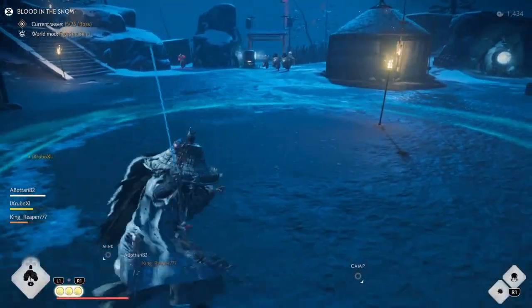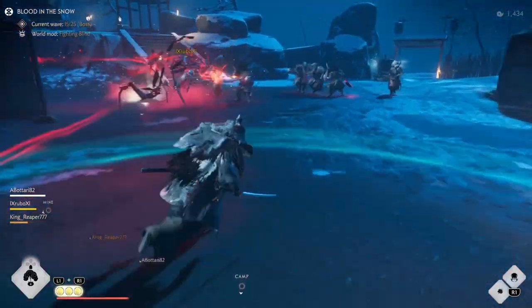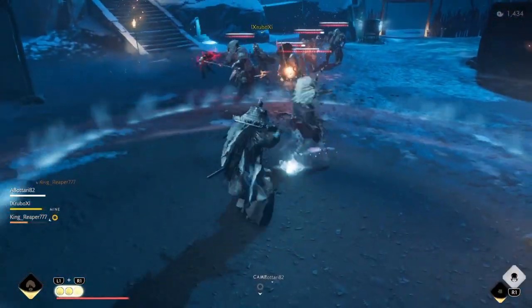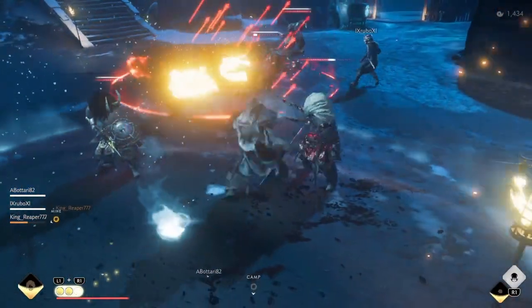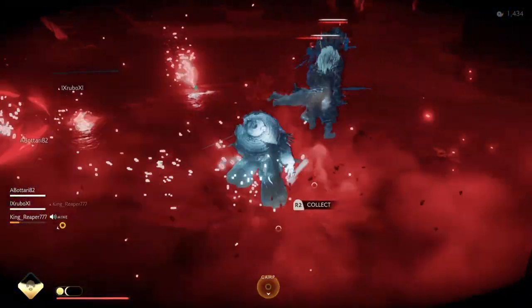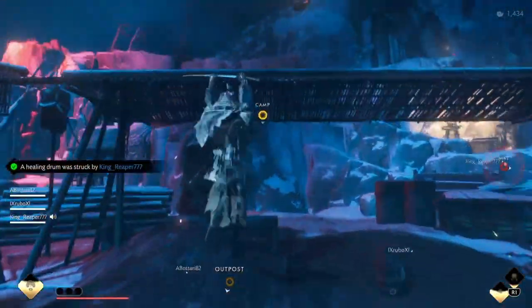The good thing about Intimidating Counter is that it doesn't deal great damage to enemies but it shocks them for about 1 second, which is great for crowd control. My legendary bomb is basically my healing and my crowd control. I increased the blast radius for more explosion coverage. The flash bomb is the greatest crowd control in this game because it can stun every enemy.